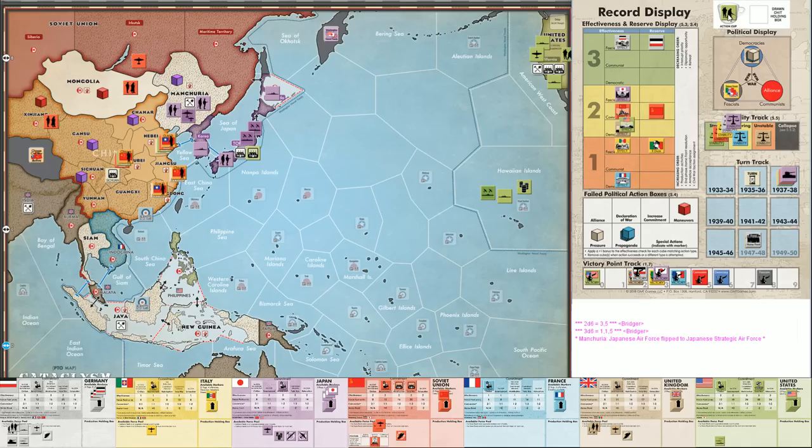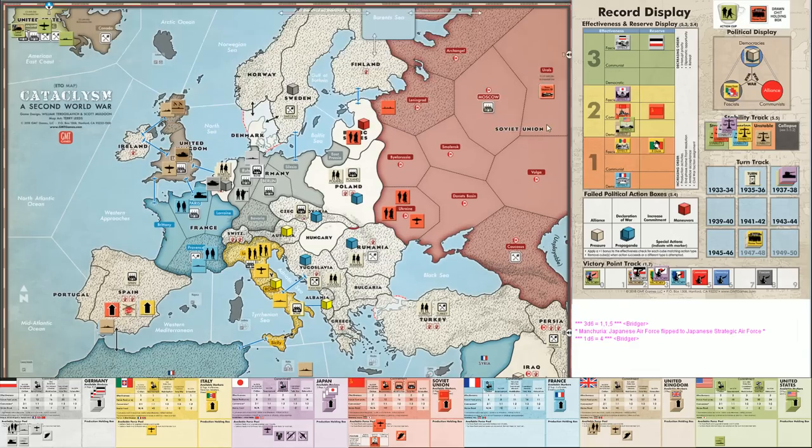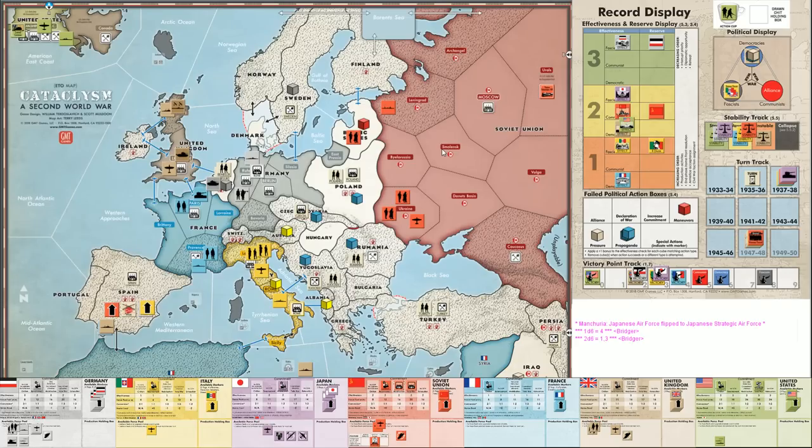Next out of the cup is the Italian home front. Italy is at Rearmament, so they suffer a 1d6 stability check — they fail, losing a level of stability. That's a good reason to have kept Il Duce in reserve. Italy can't interrupt after their own home front marker since they get the deployment instead. Moving on, the Soviet home front is a 2d6 roll — five or better is a failure — and the Soviets lose some stability as well. The Italians interrupt with Il Duce to try to restore their stability — 2d6 — success! Italy's stability goes back up.